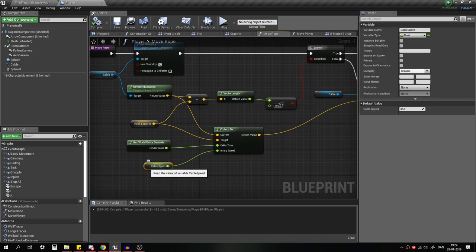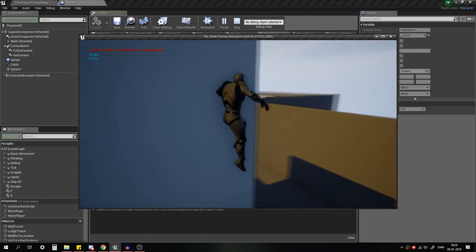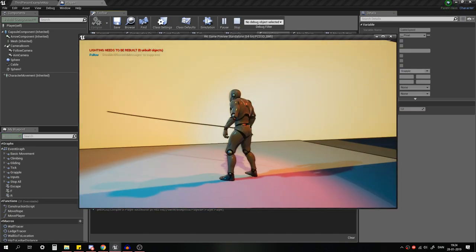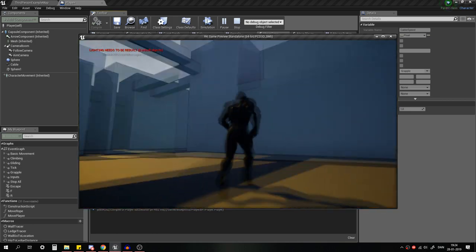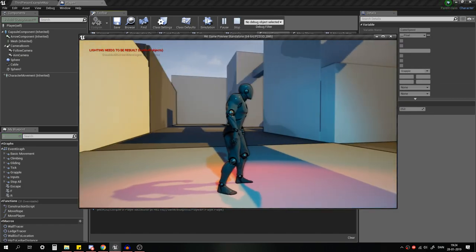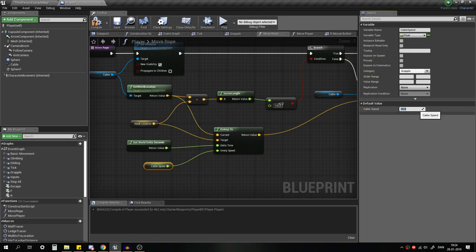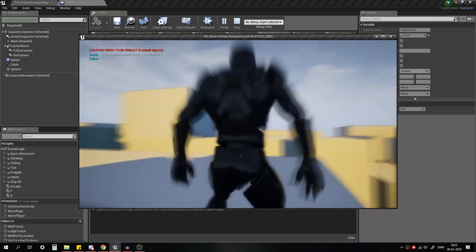The cable speed is set to 35 here. If you set it to 10, it'll be more apparent that the cable is moving since it takes longer. Set it all the way to 1 and it moves very slowly. I'd recommend at least around 25 — that gives a fairly slow grapple but it feels okay. I use 35 since it's pretty quick while still having a bit of travel time.